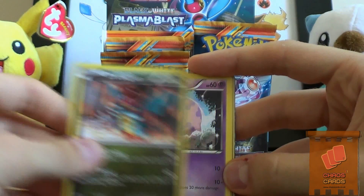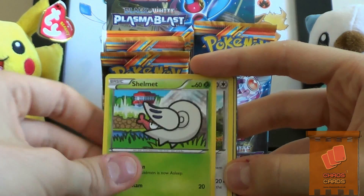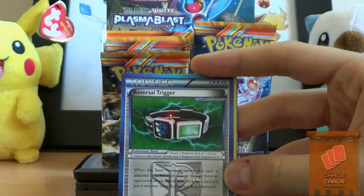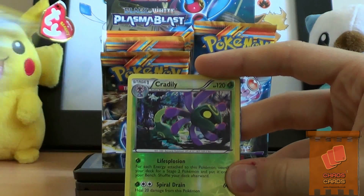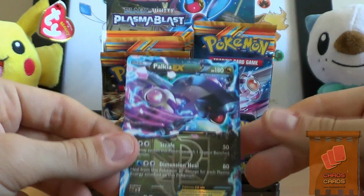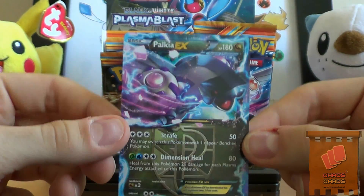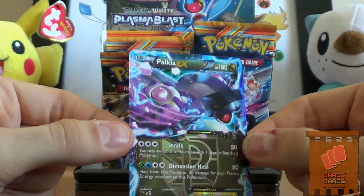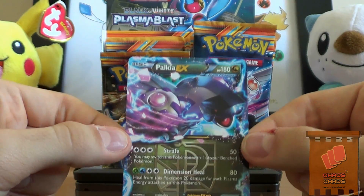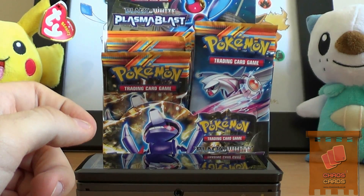We have Druddigon, Munna, Axew, Shelmet, Kangaskhan, Reversal Trigger, Tropius, Plume Fossil, Cradily Reverse. Oh sweet - and two EXs basically in a row! Wow. I'm pretty sure this isn't one of the great ones of the set - I think it's one of the worst ones along with Dialga's - but it's still an EX, so that doesn't bother me in the slightest.